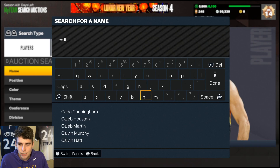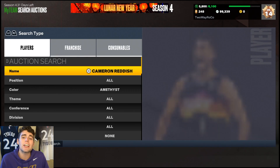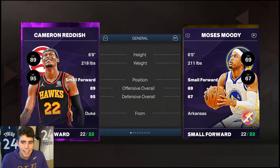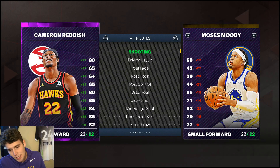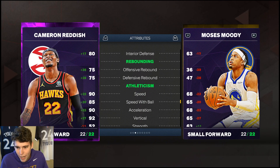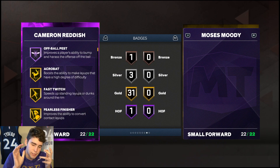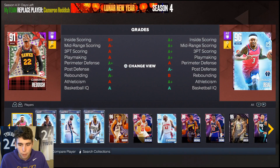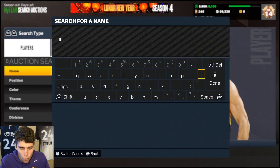Coming in at number six: Amethyst Cam Reddish at the shooting guard position. I know I forgot him on my top 100 list, but I love this card. He's 6'8", and right now in MyTeam height runs the game, so instead of running a 6'4" shooting guard, you get a 6'8" one who can shoot the ball, is controllable, and plays great defense. His release is solid — not my favorite, but decent. He dunks the ball, handles the ball decently, and I have no problem running him on my no-money-spent squad right now. He'll probably get replaced soon, but for now he holds it down.